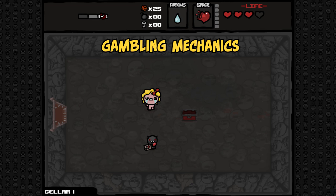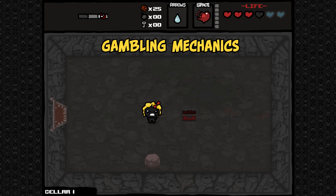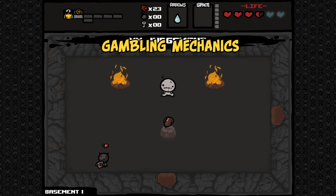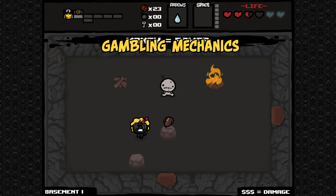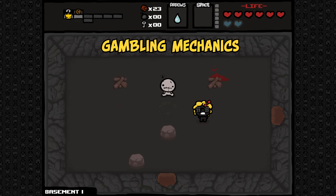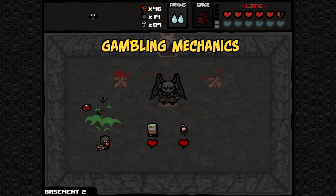The devil beggar is a version of the beggar that trades for damage rather than coins. He follows the same rules as the blood bank, where he takes half a red heart on earlier floors, and a full red heart after the mom's foot fight. Similarly, they will take eternal hearts first, followed by red hearts, and then soul hearts once the player has reached minimum red hearts. Additionally, periods of invincibility can be exploited to get free plays on the devil beggar. The devil beggar can pay out with trinkets, pills, tarot cards, or an item pedestal. Upon paying out with an item pedestal, devil beggars can draw from the devil and angel room item pools, as well as the shop, health, or treasure room item pools. They will disappear after an item pedestal payout. The devil beggar has a roughly 1 in 4 chance of paying out on each use, but this increases to about 1 in 3 with the lucky foot. If blown up, either beggar will drop a few random pickups, with the devil beggar potentially spawning spiders. This will also increase devil room spawn chance by 35% for the current floor.